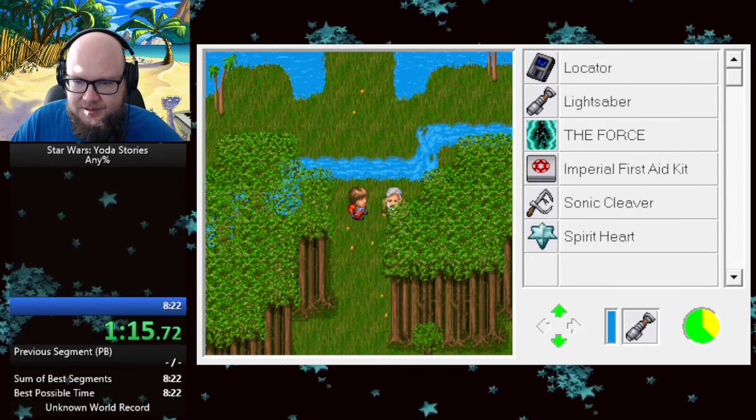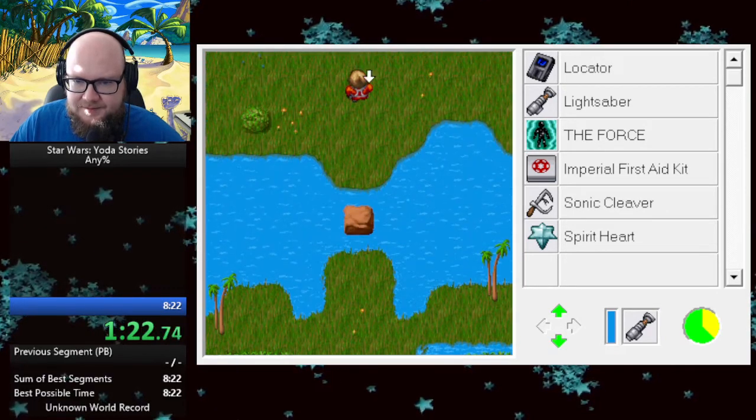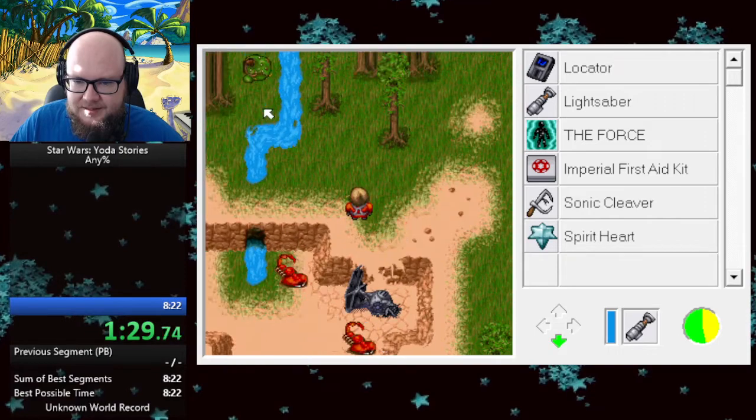Get the bridge. Push. And then we need to push the rock across. All right, we're just moving. Okay. Caught in the bugs. Okay, this thing.